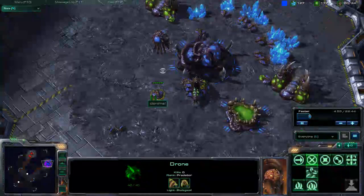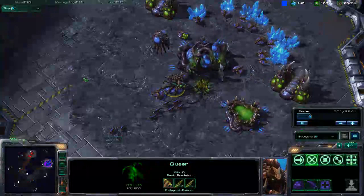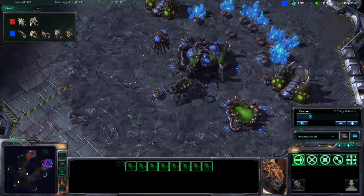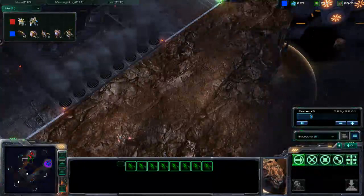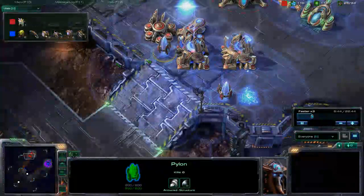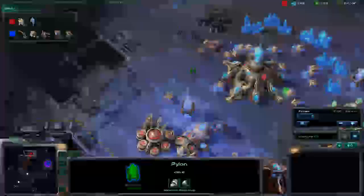He gets his queen out, and his queen's just going to stand there just like the rest of these drones. He finally gets to a lair, and then he might inject — there he goes. So he injects with 9 energy on the queen. He's got something around the lines of 8 more Zerglings coming at me. Meanwhile, I have one Zealot going across. I chrono-boost a Stalker, and I do fix my mistake — I think. So he kills my Zealot. Oh my. Look at that, he kills one probe.